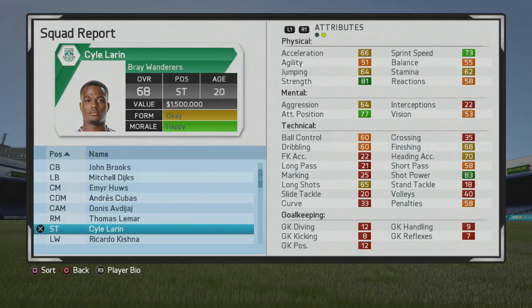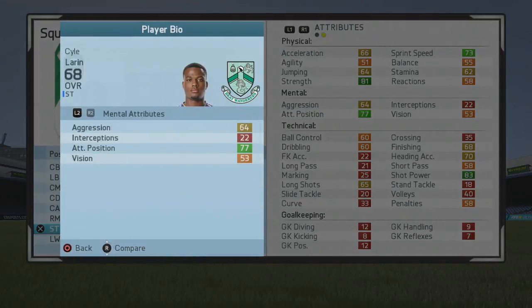Welcome to this player ghost test where we're taking a look at Kyle Lahren. The 20-year-old striker is at a 68 overall. Some really nice stats from the start. The strength certainly has a really nice shot on him — a lot of shot power.